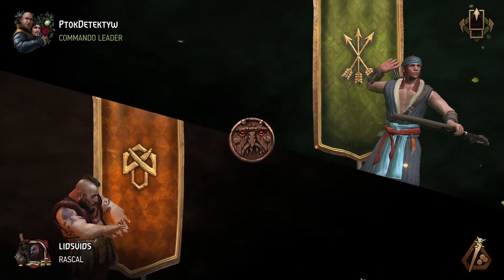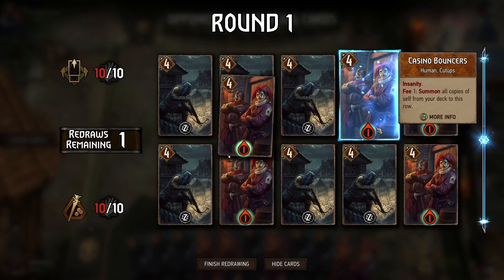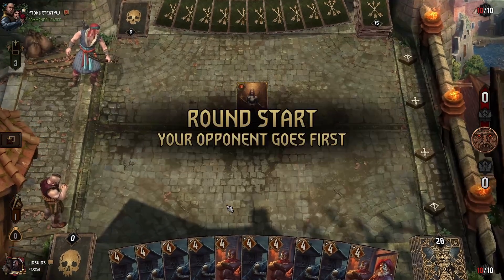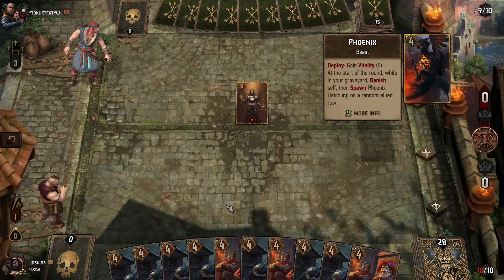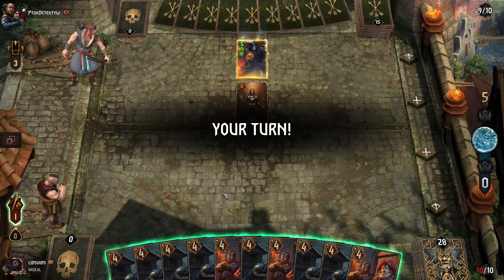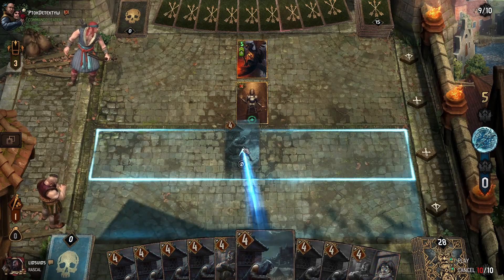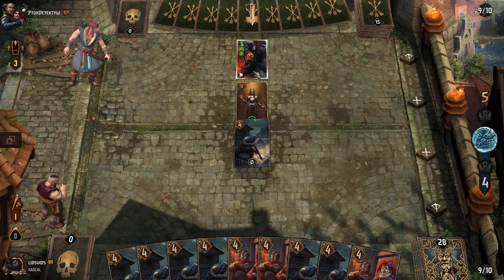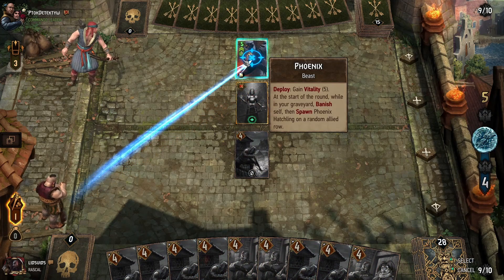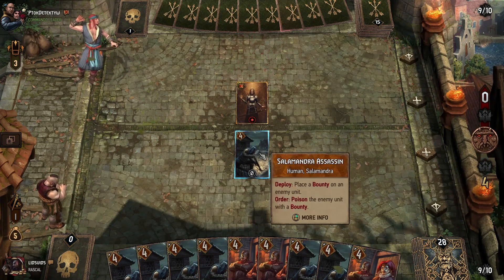Going up against Scoiatel here and they'll go first. We are trying to minimize the number of Casino Bouncers we have in our hand since we're looking to summon all those out. They'll start with a Phoenix, which has some carryover and is a little bit of an engine with that Vitality. What we'll do is put a bounty on it, and with this first card we put the bounty on, we should remove that with our leader ability — we have enough damage to do that — which preserves one of our Salamander Assassin orders.